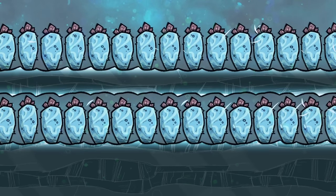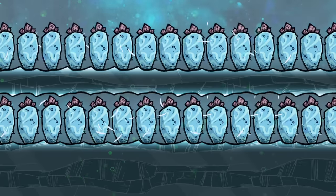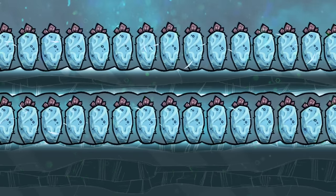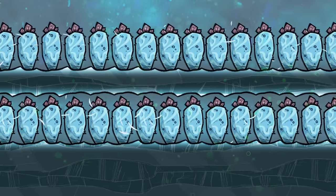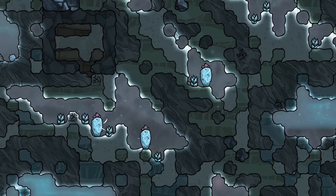Hi everyone and welcome to this plant tutorial bite for Oxygen Not Included. Make sure to check out the plants tutorial bite if you haven't already for an overview of the plant mechanics. In this tutorial bite we're looking at wheezwarts, which have two uses: cooling and radiation. Wheezwarts are technically animals according to the in-game encyclopedia, but they behave like plants. They are found in frozen biomes, which is very fitting given their use.